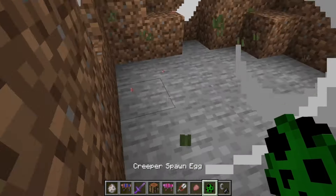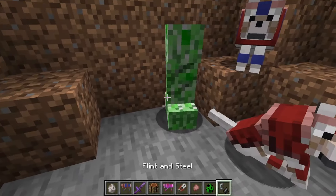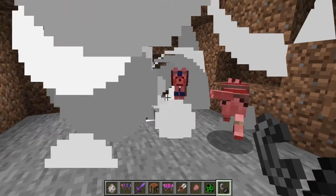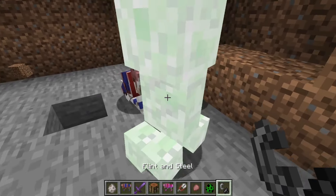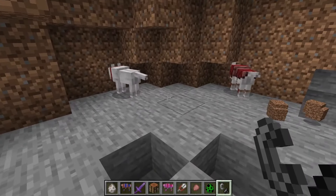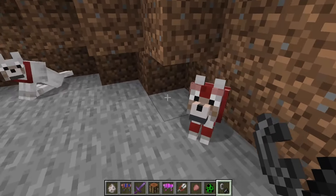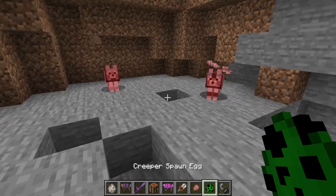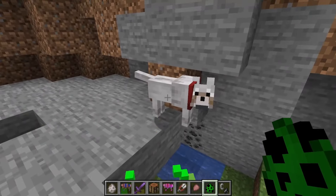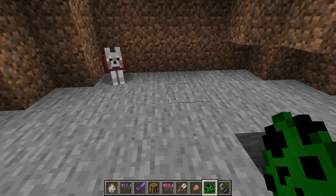So if I shove these guys into the hole and stick a creeper in there — holy cow, survived! Okay, let's push them back together and try another creeper. Two creepers — okay. Let's see what another creeper does. So it takes three creeper blasts to destroy the normal armadillo armor, and four for the Unbreaking version. That's cool.